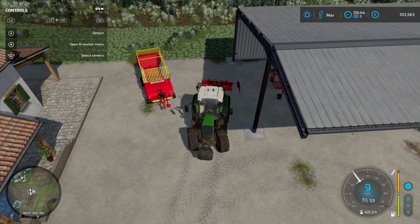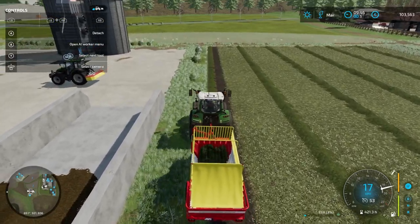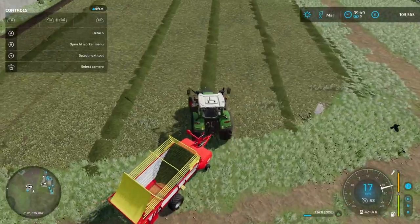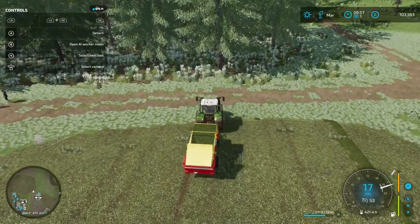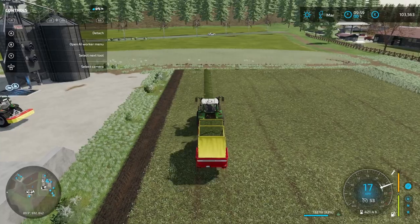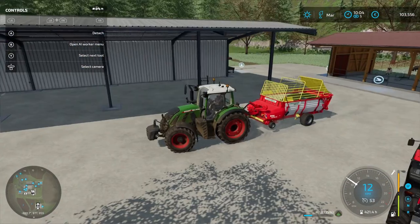That looks like a pretty good yield of grass. I do need to run over it with a seeder and maybe fertilize it to get a better yield. I'll invest in a baler at some point. This seems like an extra step honestly. Almost a full load here - about three-quarters full, I'm pretty happy with that from a little field. The sheep take about 11,000 liters so this will feed them for a while. It costs me nothing, it just keeps growing. I'll fire this down to the sheep - just back it into here and bob's your uncle. It must have been almost empty.